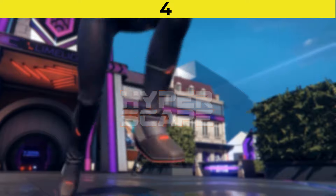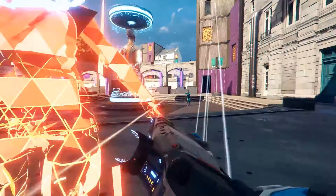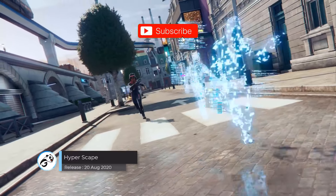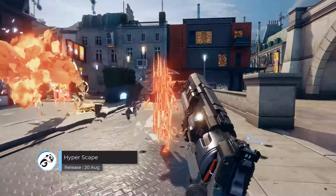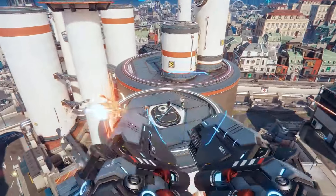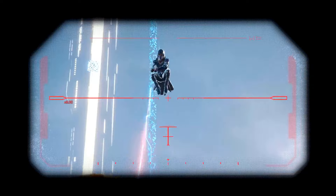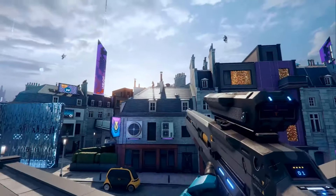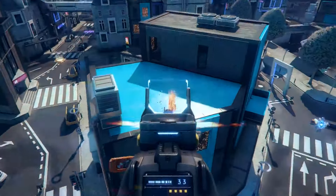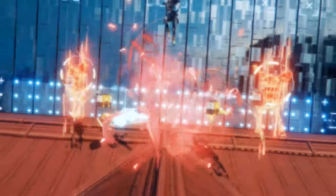Number 4 is Hyperscape. Hyperscape is a first-person shooter battle royale game. Up to 100 players are dropped into a map that slowly shrinks over time, with players seeking to eliminate the competition. One main difference between Hyperscape and other popular battle royale games is that instead of a circle shrinking as the game progresses, random sectors of the map disappear. Throughout the game, players can find both weapons as well as special abilities known as hacks, such as letting players transform into a giant ball or become invisible.